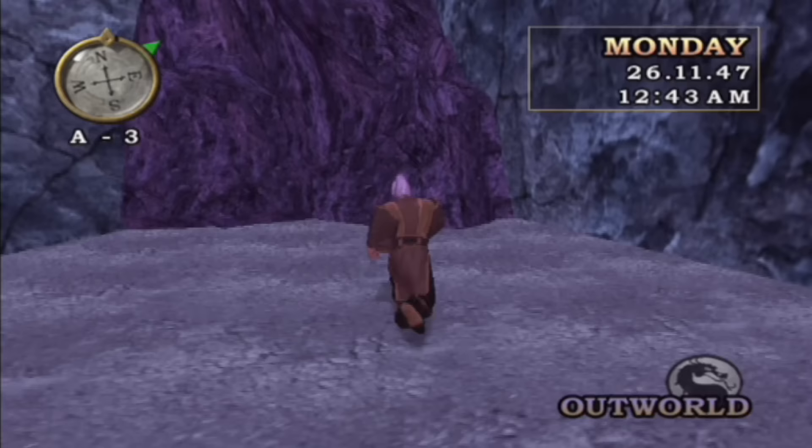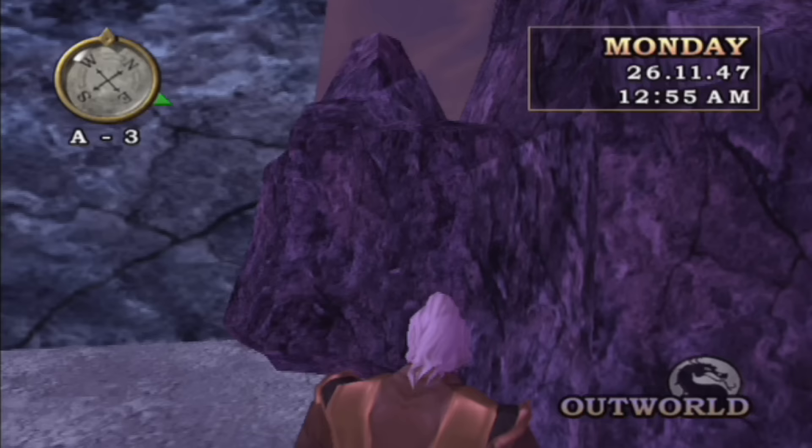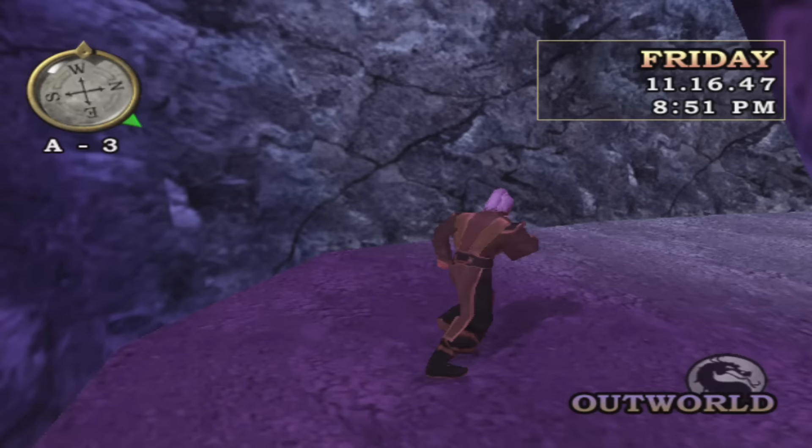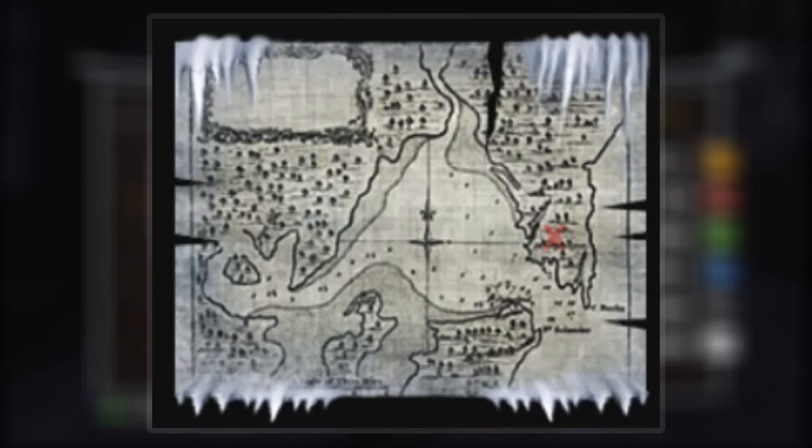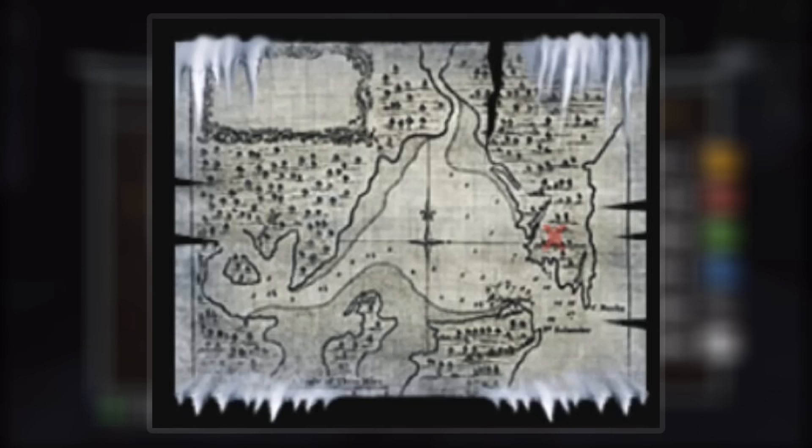One place I thought might be of interest are the ice caves in Outworld. If you take a look at the location from the playable area, doesn't it look like it ends very abruptly? The rocks at the end of the path aren't even the same colour as the rest of the cave. Sadly, there's nothing that exists past the rocks at the end, but the game's designers may have planned for the caves to go on further. Take a look at this map of the ice caves you obtain from a side mission involving Frost — the area shown on the map is way bigger than the playable area in the game.